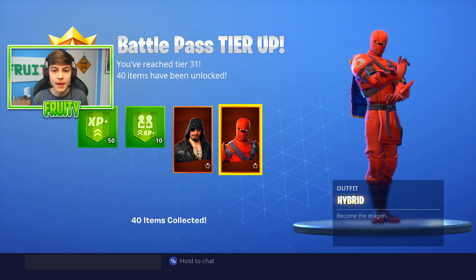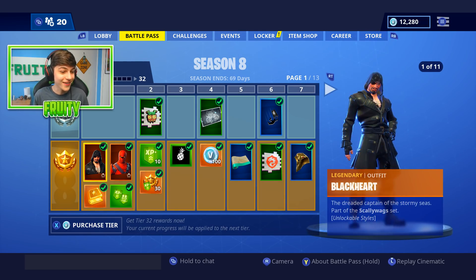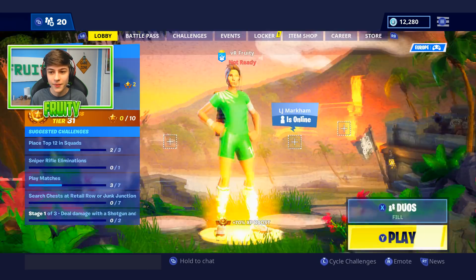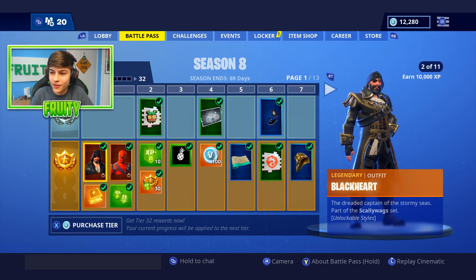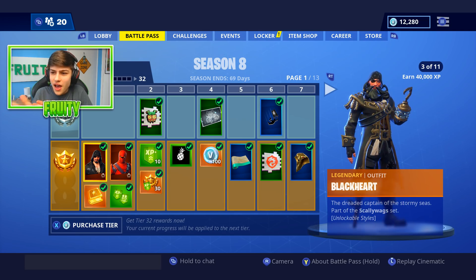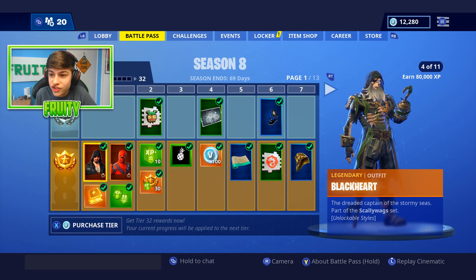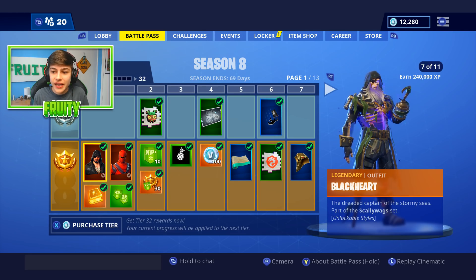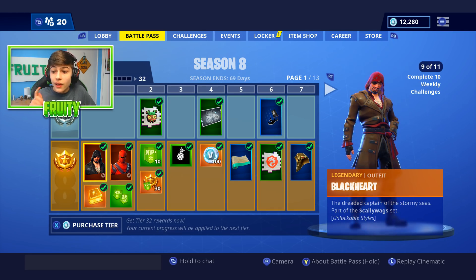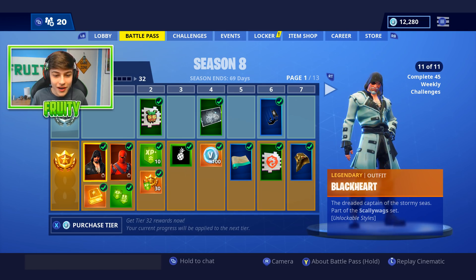Let's collect, close, and go back to the first page. Here we go — from page one, we got tier one. We got Blackheart, I believe that is. There are eleven stages of this skin, you guys. He goes from a pirate, goes to different colors a bit like the Ice King did, and then you can get a completely different version of him. That is awesome.